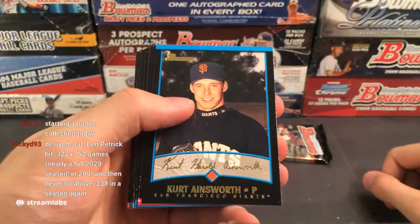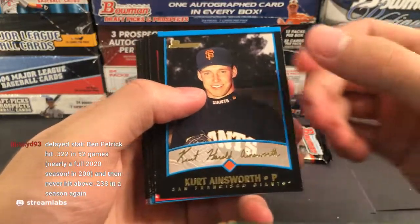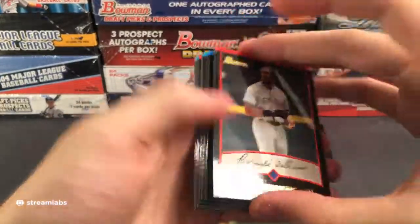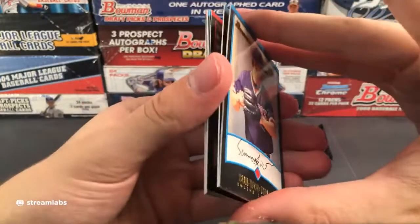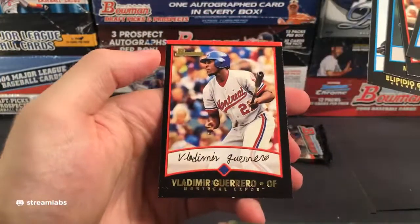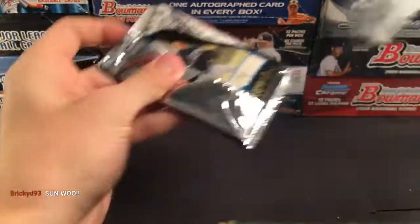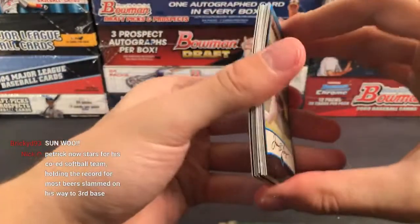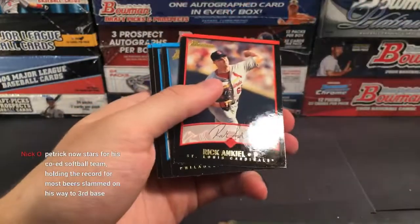Ronald Acuna Sr. isn't even on Baseball Reference easily. Ben Broussard, Chad Qualls — he was a reliever for a while. Taylor Buckholtz, Ryan Rayburn. Brickner's random stat: Ronald Acuna Sr. played 11 years — 8 in the minors, 3 in various unaffiliated leagues — and hit 18 home runs. He also pitched for a year for a team called the Huntsville Soul in 2006.